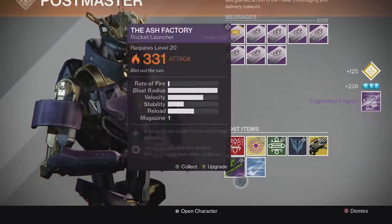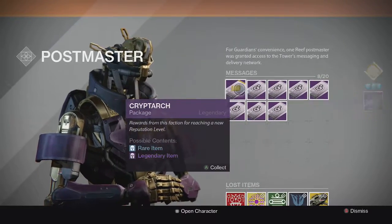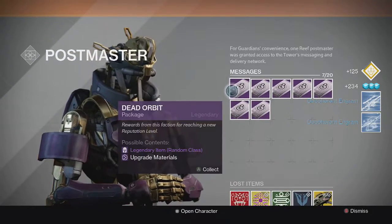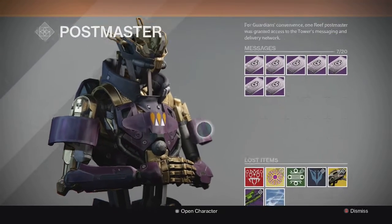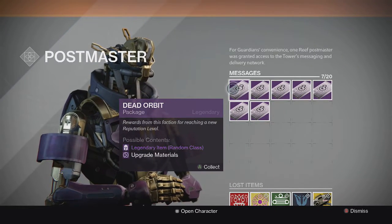Next package we get one legendary engram and one blue engram — I'm gonna have to come back for these because I'm starting to get full on my inventory. The next one we get two blues and that's it. So one legendary out of the Cryptarchs. I have a couple other legendaries stored in my vault. But let's get into these Dead Orbit ones — hopefully we can get something good from these seven.